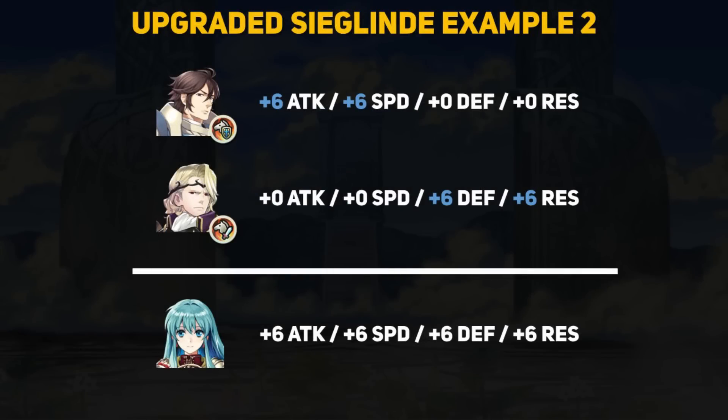In this team composition, Erika is paired with a Frederick with Fortify Cavalry and a Xander with Hone Cavalry. The turn starts and Frederick and Xander buff each other — Frederick now has a plus 6 attack and speed field buff, and Xander has a plus 6 defense and resistance field buff. Erika receives no field buffs since she is an infantry unit. If Erika gets into combat and both Xander and Frederick are within two spaces, she will receive an in-combat buff of plus 6 to attack, speed, defense, and resistance. Despite not having access to emblem team buffs, Erika can still effectively get them, which opens up really neat mixed team interactions.